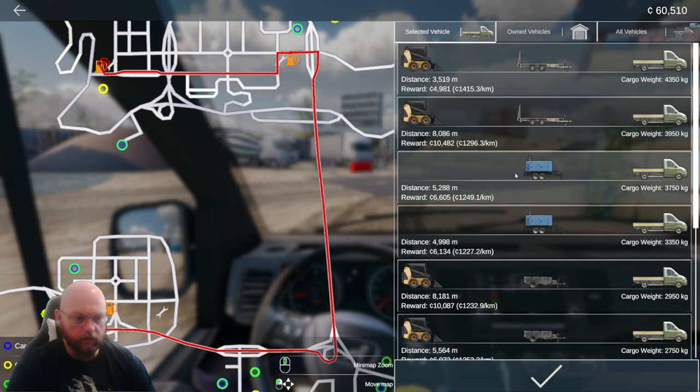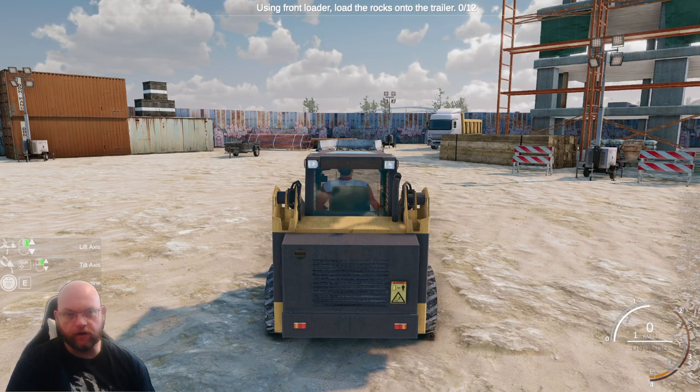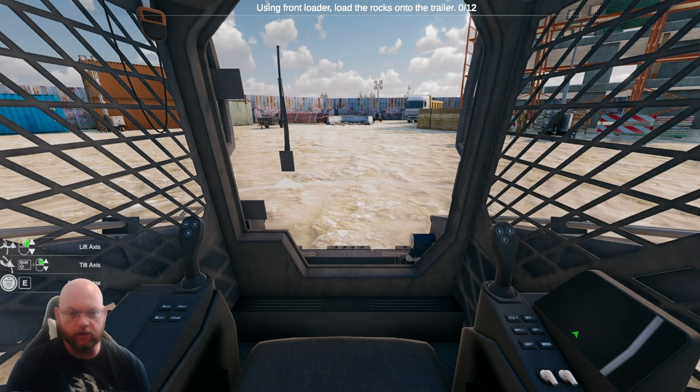Not even all that weighty. Oh that's different — that's just delivering. Yeah they are different, different trailers. Anyway, we're going to go with this one because that's a different trailer and that's a different loading vehicle, so that's what we're after. So using the front loader, load the rocks into the trailer — we've got to load 12 rocks into our trailer.